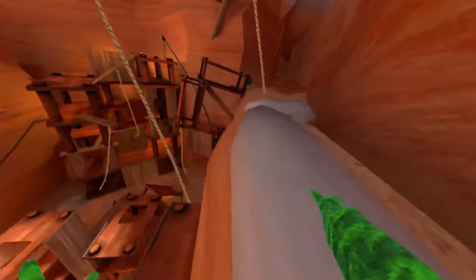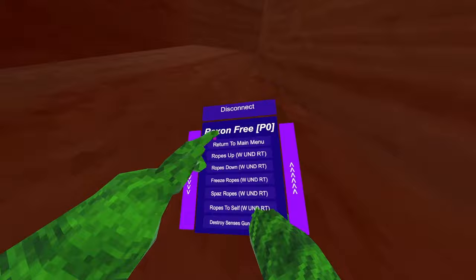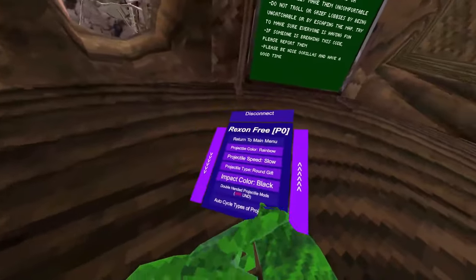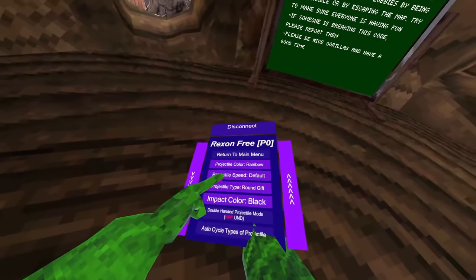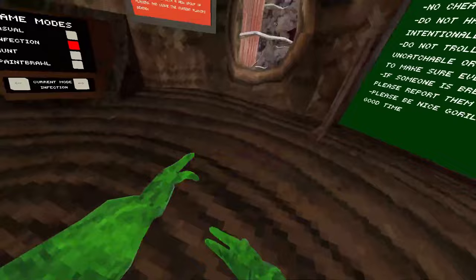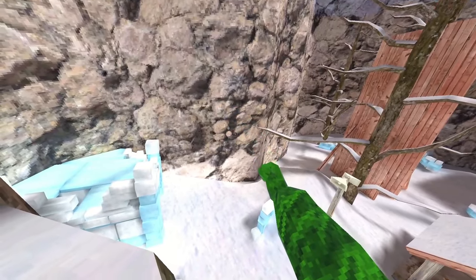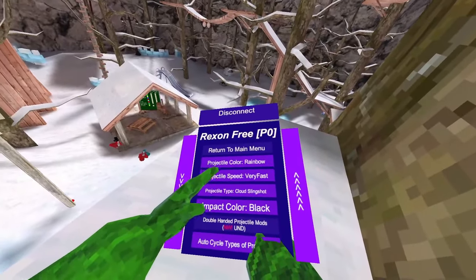Now projectile mods — this is the cool part because no other menu has working projectile mods right now but this menu does. You can customize the color, how fast the projectiles go, what type of projectile, and there's also impact mods. You can auto cycle the type of projectile. You have to have your left hand on the ground for it to work, then you just shoot like that. In some lobbies it doesn't work but only a few.